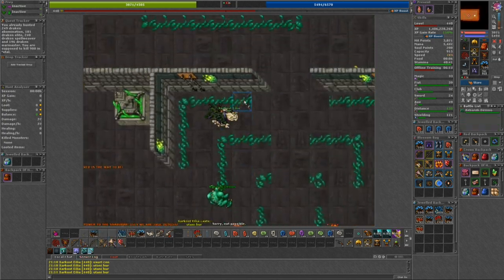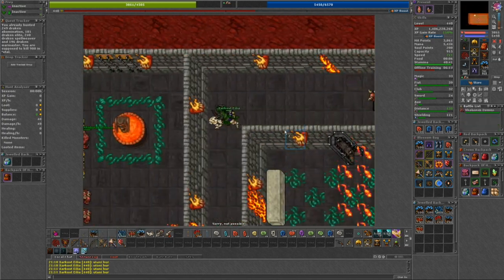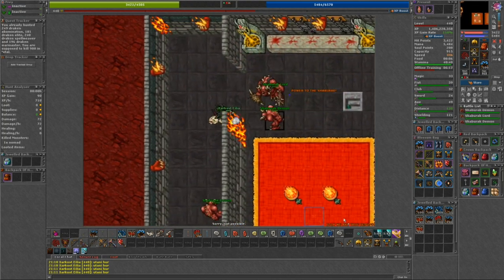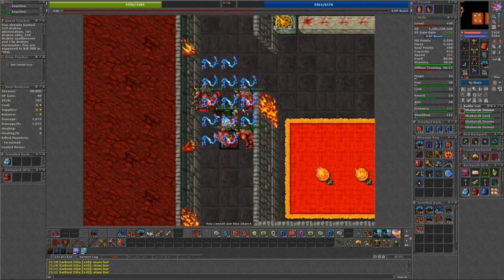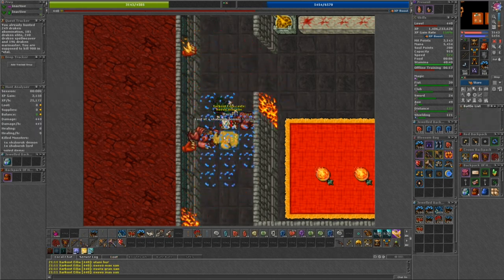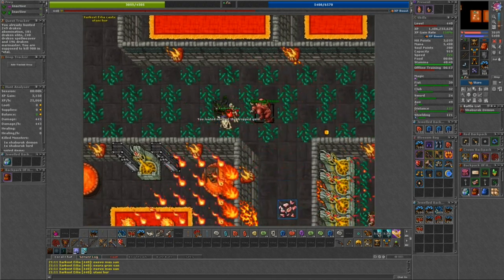Once you enter the spawn, you head to the top of the West Tower. It is an easy completion to finish the normal Shabarak Demons at any time, but if you want to make progress on the Lords and Princes, Rapid Respawn is the time to come here. There are only 3 Princes that spawn, and they are on the top floor.